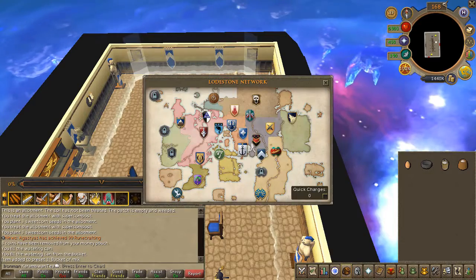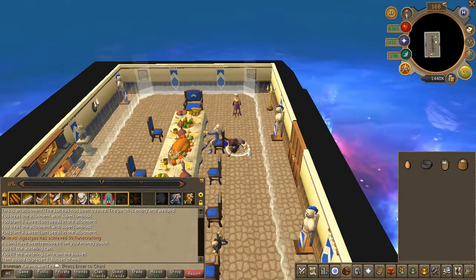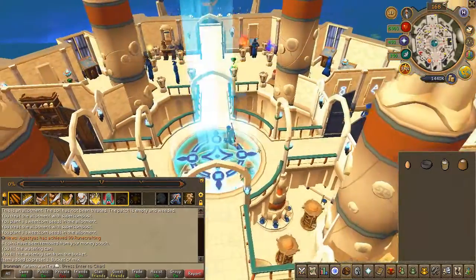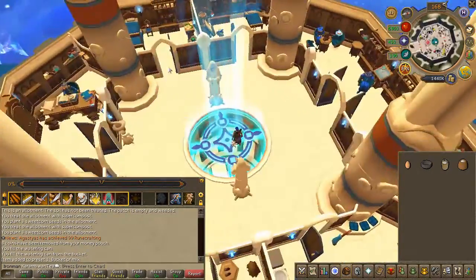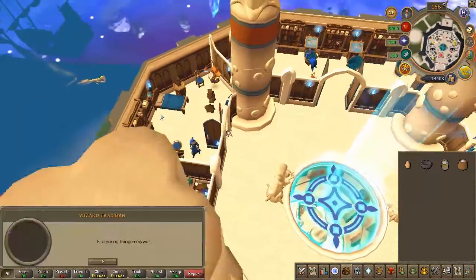After the conversation, head to the third floor of the Wizard's Tower. Speak to Wizard Treyborn and choose the first chat option.